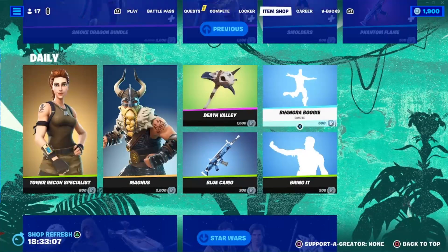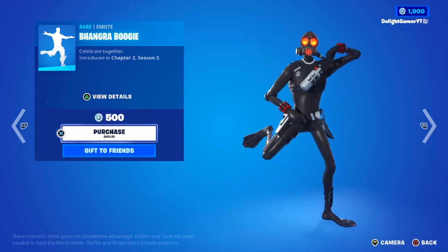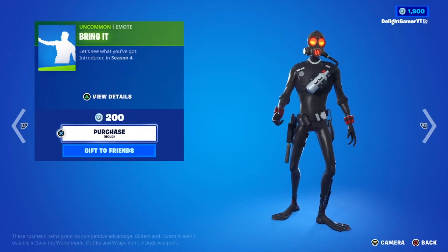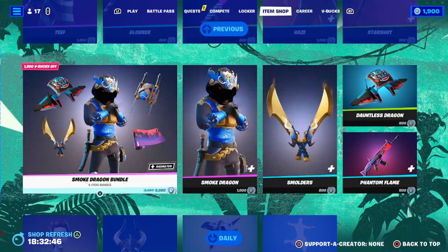Then you have the Bunguru emote — I'm not even gonna try to say it — so I'll just call it the boogie emote, for 500 V-Bucks. Then you have the Bring emote for 200 V-Bucks if you guys want that cool looking emote.